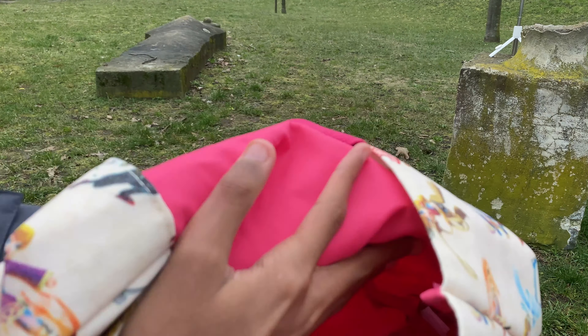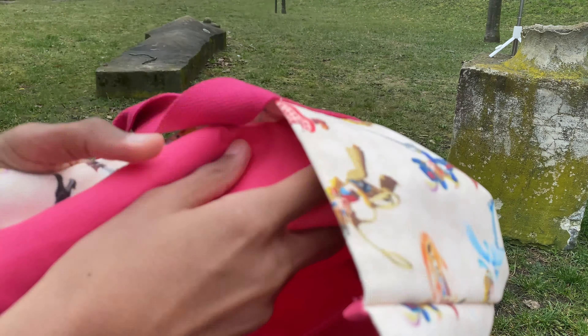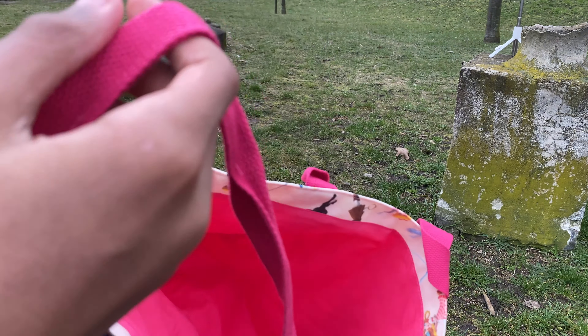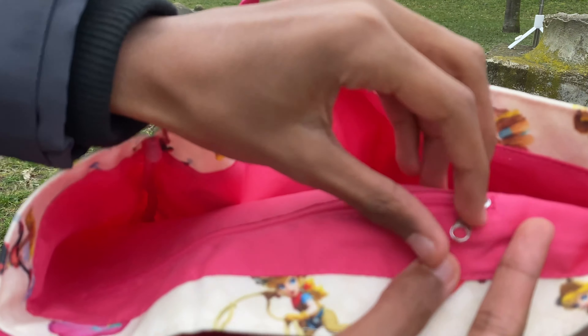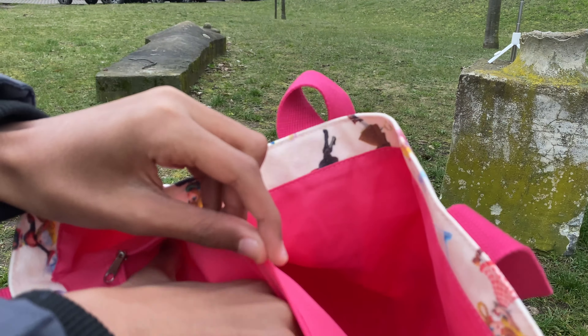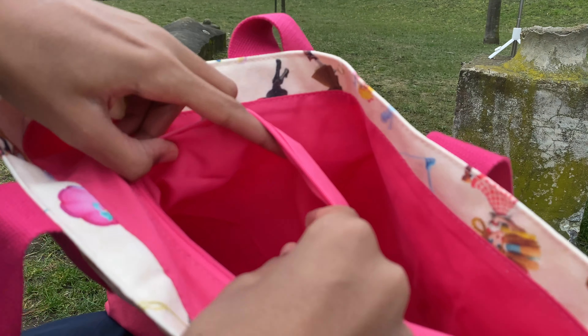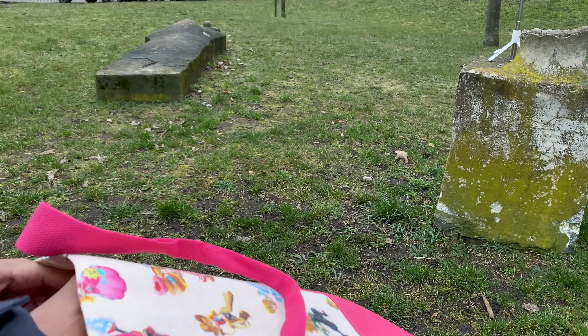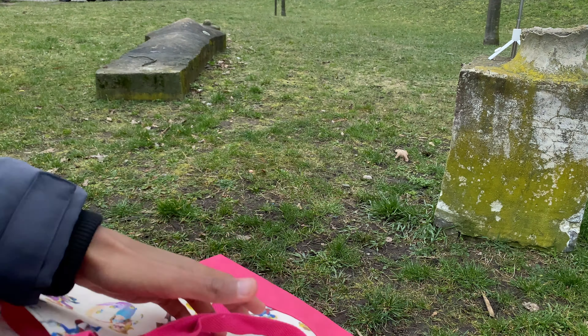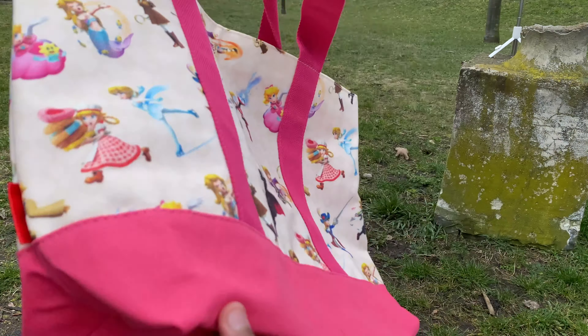Inside it's pink — really nice, vivid, saturated pink. A lot of space inside. These cool blue handles. And also a small zipper here, and also a small pouch here, so you can fit more stuff. I can put my phone here. I'm gonna take this everywhere now.